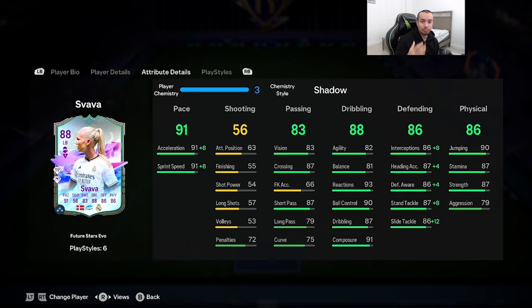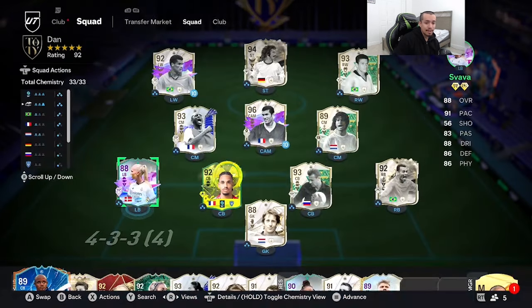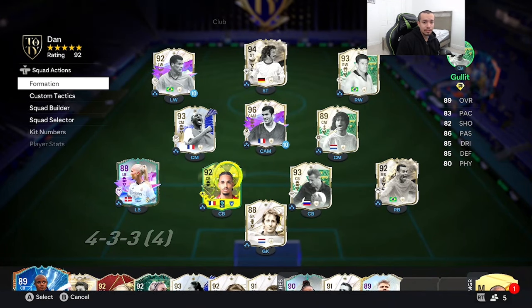There are a couple of chem styles you can give Svava — I do apologize for mispronouncing the name. We're going to give her the Shadow chemistry style, which maxes out the acceleration and sprint speed, going up into the 90s — absolutely amazing. Boosting physicality is somewhat relevant: 87 strength and 79 aggression is a good combination. Dribbling looks great with 93 reactions, 90 ball control, and 87 dribbling. We'll have to see if Svava is potentially a top-10 fullback in the game.